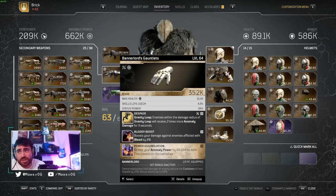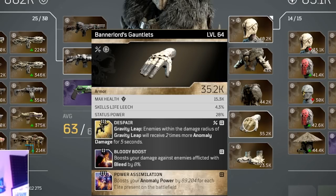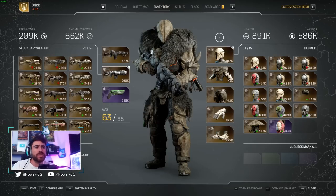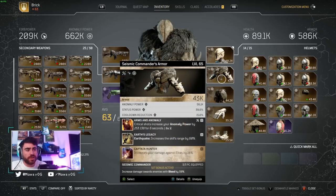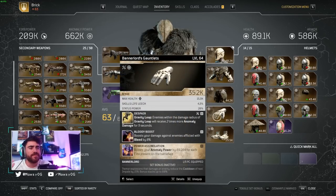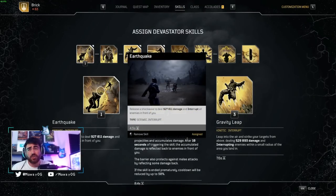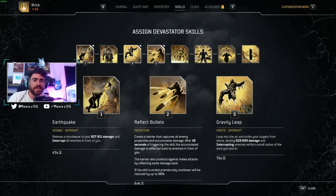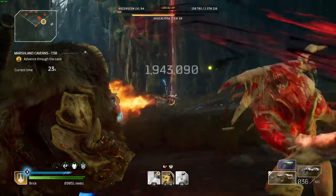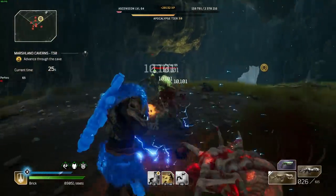My gloves and boots are where this build isn't yet min-maxed. I've got the Banner Lord's Gauntlets with max health, skill life leech, and status power. I do not have cooldown on this, which is fine — there is a cooldown cap in this game, and the higher your Apocalypse tier goes, the easier it is to reach cooldown cap because the cooldown on pieces of gear increases. For example, these pants have 15.6% cooldown on them, so you hit cooldown cap pretty quickly. Max cooldown for Earthquake is 4.3 seconds — you cannot go any lower. Really prioritize getting 4.3 seconds on your Earthquake.